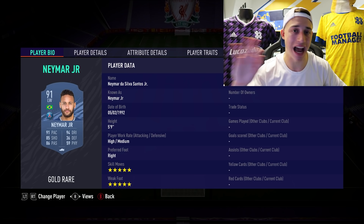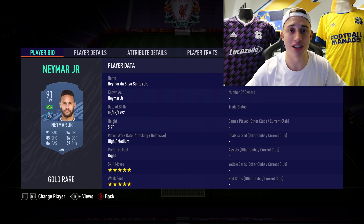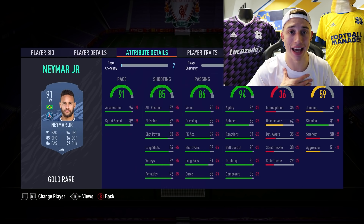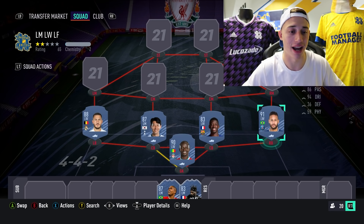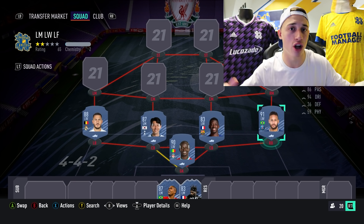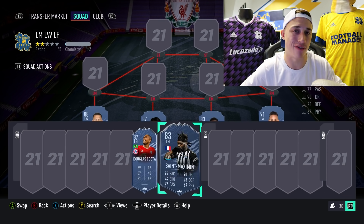Finally in the left wingers, we've got Neymar — the best winger in the game realistically. All the pros use Neymar. 5-star skills, 5-star weak foot, 91 pace, 94 dribbling, 85 shooting, 86 passing — he is a joke, he's literally like an icon. His normal card will basically last until Team of the Season. I would personally play him at CAM as a pro player. That agility is just such a joke, 81 stamina is good enough. One of the best tips I can give you: don't try to learn every skill — master a few skill moves that work for you.